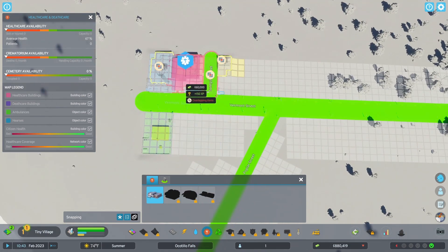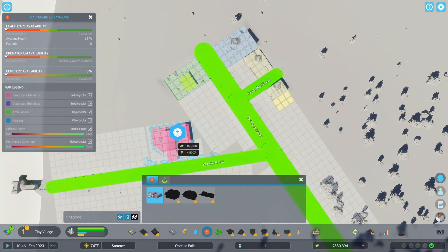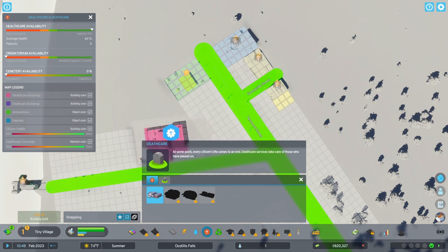Build medical facilities in central locations, close to the citizens, and with easy road access. If patients need to travel far to get treatment, it takes them longer to get better and the likelihood of deaths increases. Each clinic and hospital can only treat and care for a limited number of people — opening the building info panel will guide you on how well a facility is working. As your population increases, you will need to build more facilities. I have a spot in mind. What if we put it right here?